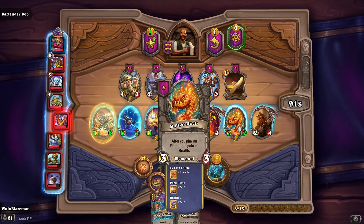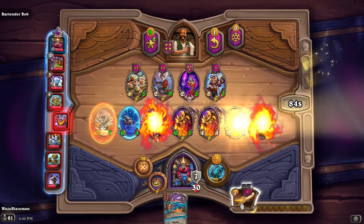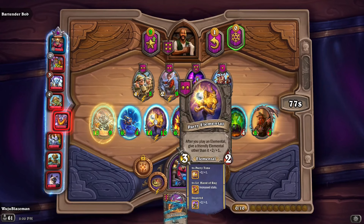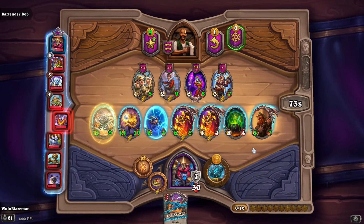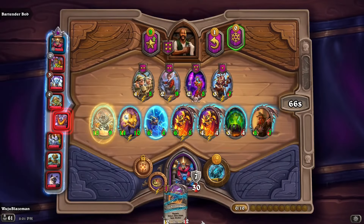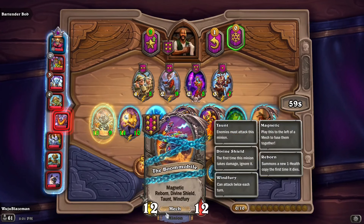I need to keep this around and keep this around. Maybe I do Molten Rock, pick this up here — that's a plus three plus three. A little Rag buff, buff this guy a bunch of times. Undead, murloc, undead — oh, is no one doing elementals anymore? Interesting. I can have this one guy, I don't know what I'm gonna do with the Boom Mobile.